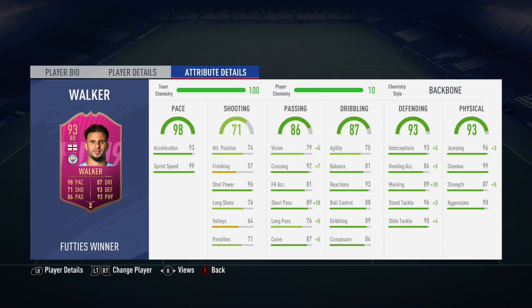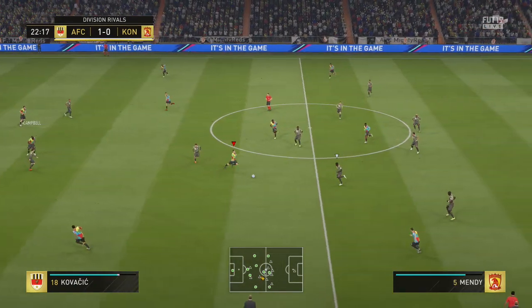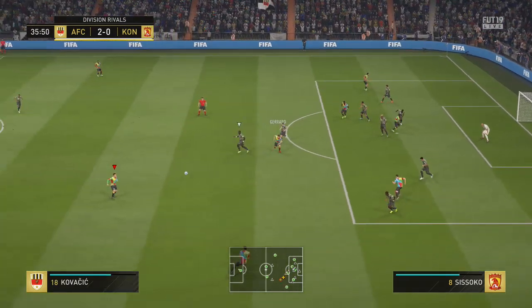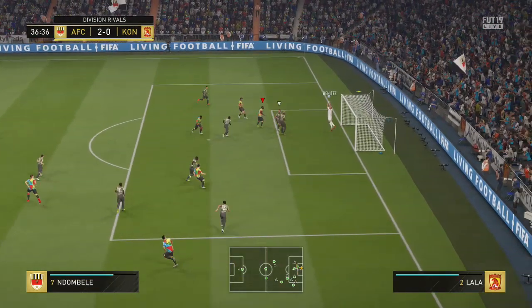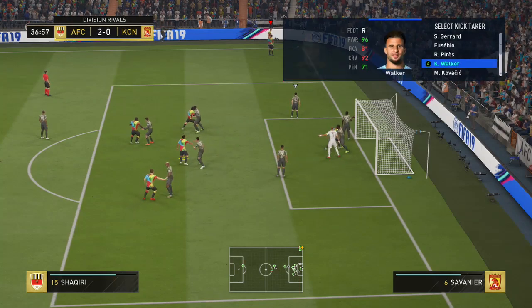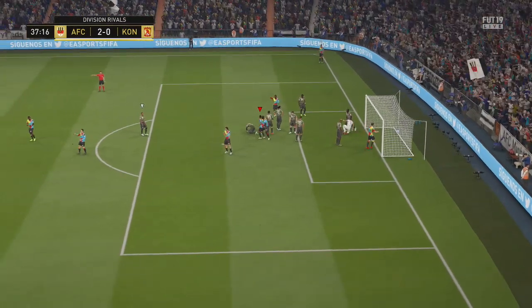I did also have the backbone chemistry style applied to this FUTTIES winner Kyle Walker. Now interestingly, he is coming in at around 250,000 coins from scratch to complete his SBC according to Futbin, which at this stage of FIFA is a lot. There was the flashback SBC Dani Alves a few days ago that was like 50,000 coins, and some people were able to get him for absolutely free. Dani Alves doesn't play in anywhere near as good a league as Kyle Walker does, but nation-wise the Brazilian nation is a lot more appealing in my opinion to the England nation. Kyle Walker on the whole does have a considerably better card, but even so, I didn't think he'd cost as much as 250k — I thought he would have been a little bit less than that.